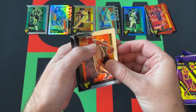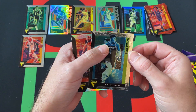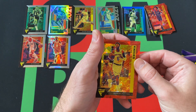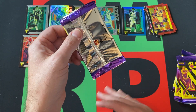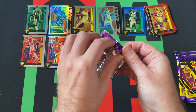Pack four: R.J. Hampton Rookie Card, Rui Hachimura, Chris Paul — that is a Silver Prism, nice. And then Alfred Payton is our Red Cracked Ice Prism. Alright, halfway done, let's keep going.